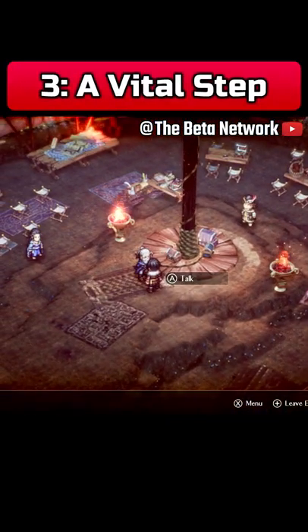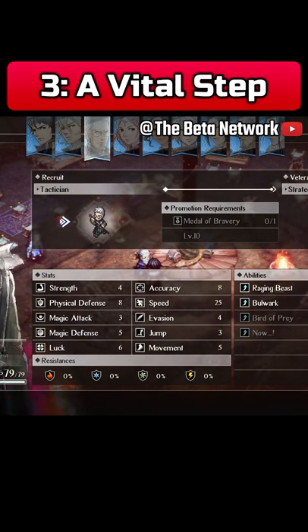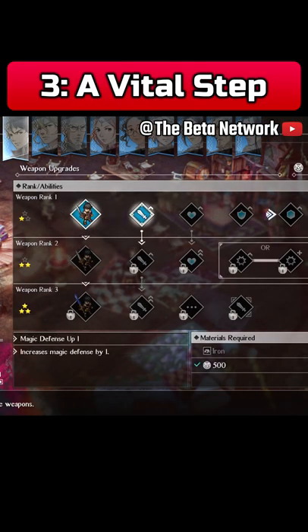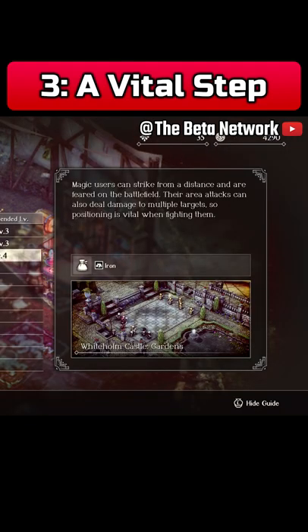Tip 3: The encampment is one of the most important yet underrated elements, so please don't ignore it. It has so much to offer, like ranking up characters and their weapons, buying useful items, and practicing specific scenarios to MacGyver yourself out of any situation.